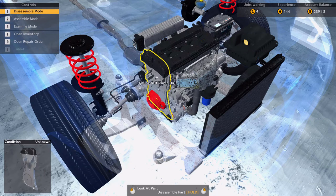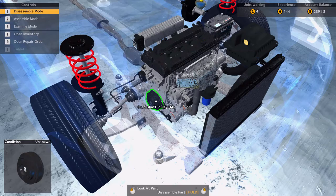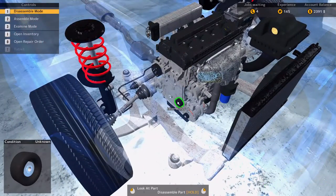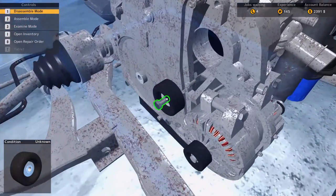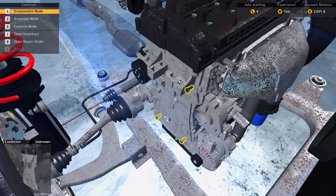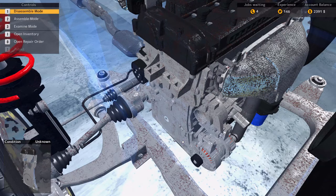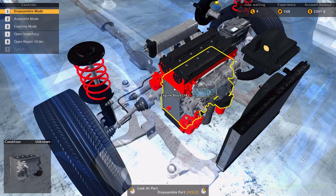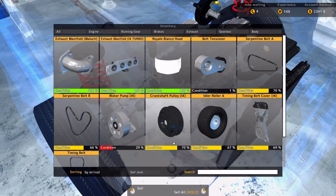Next up is the timing belt. To get to the timing belt, we need to pull off the timing belt cover, which means we need to pull off the crankshaft pulley and the idler roller. We can pull the timing belt cover off as well — we can just hold down the left mouse click. Last job I thought we had to keep clicking and clicking. The timing belt, we can pull that one off. So belt tensioner, timing belt, and water pump all need to be replaced.